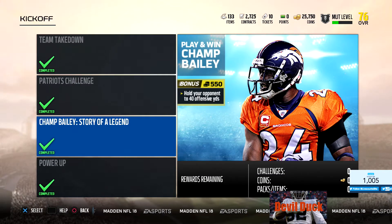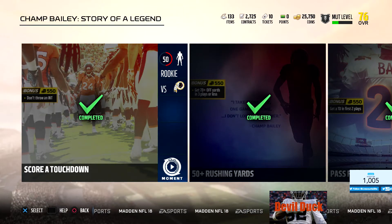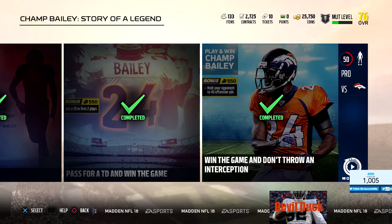And then you got the standalone challenges - these are just the kickoff ones. The Champ Bailey story of a legend: you come in here and you don't throw an interception, that's all you got to do, score a touchdown. Very, very easy - rookie difficulty. The team you're going up against is only 50 overall. You pass for a touchdown, win the game, and don't throw an interception.